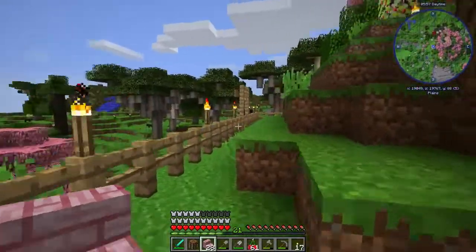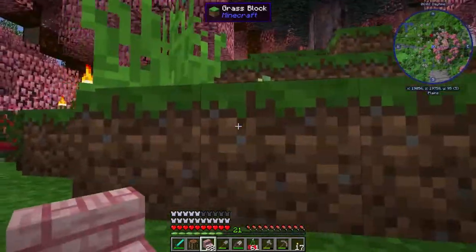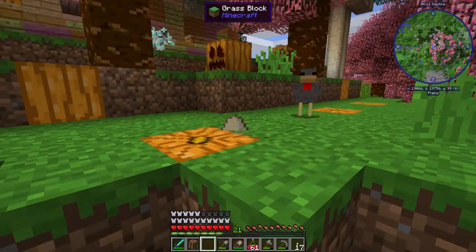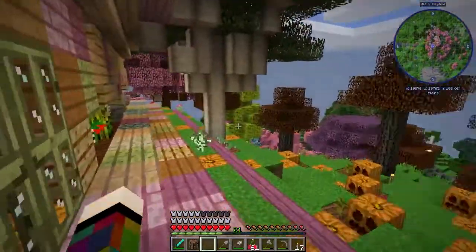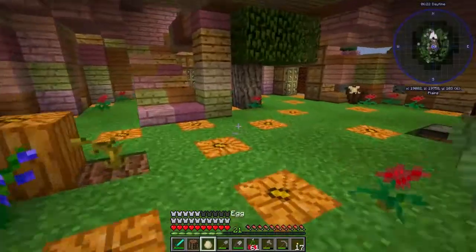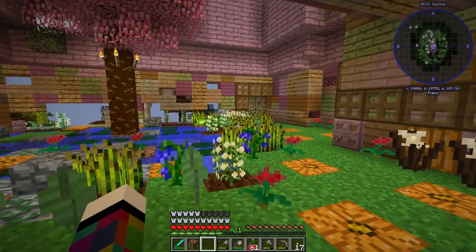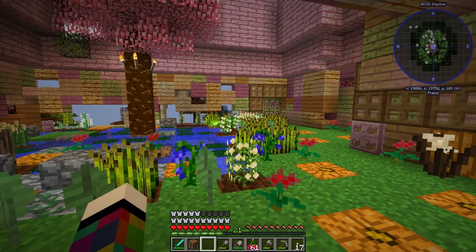The next thing I want to do is set a waypoint. I believe you do that by just hitting B. Let's get a chicken - no, sorry little chicken. Let's go inside and set our waypoint here. This is a good door. I believe - let's get the instruction out - hit B. So if we hit B we should get a waypoint.